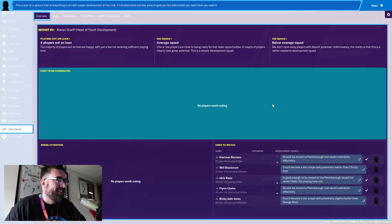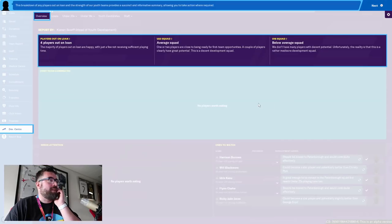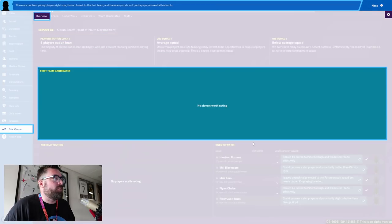We've got no first team candidates and nobody needing attention, but we do have some ones to watch. Harrison Burrows should be moved to Peterborough and would contribute effectively — that almost makes him a first team candidate. This section is a breakdown of players out on loan and the strength of the youth teams, plus the best young players closest to the first team that you should pay close attention to.